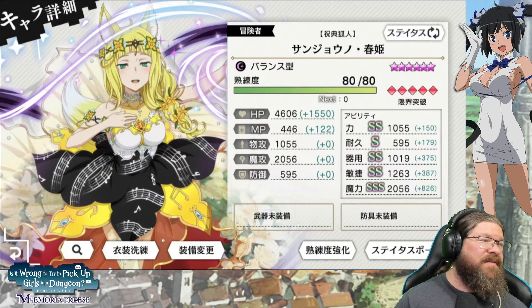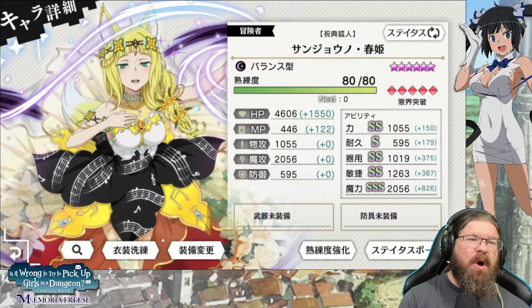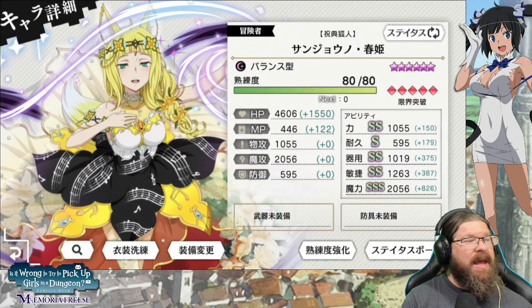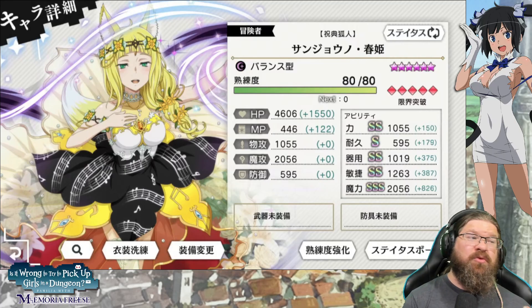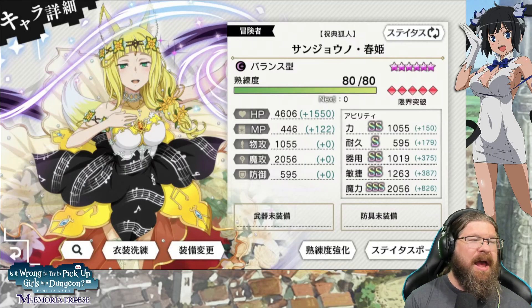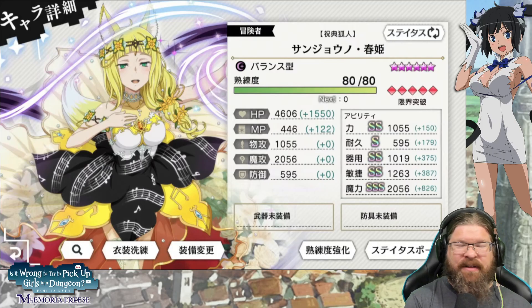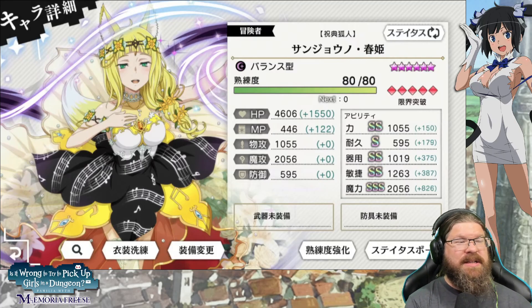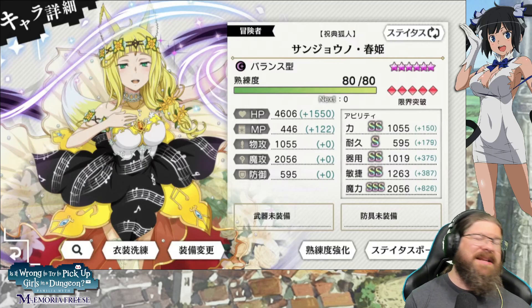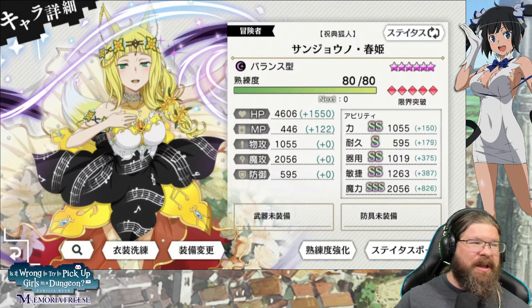First of all, we've got the new Festive Haruhime. HP is 4606, which is really really good. She's going to be a support — she has both physical attack and magic attack. Magic attack is really high at 2056, a really good magic attack. Endurance 595 isn't great but not bad. 1019 dex and 1263 agility — she's pretty fast, not the speediest but pretty quick.